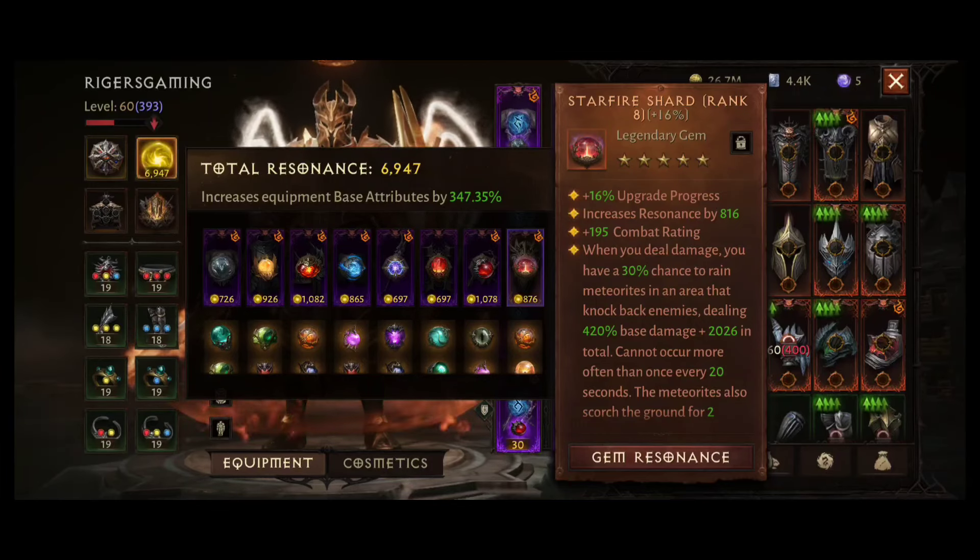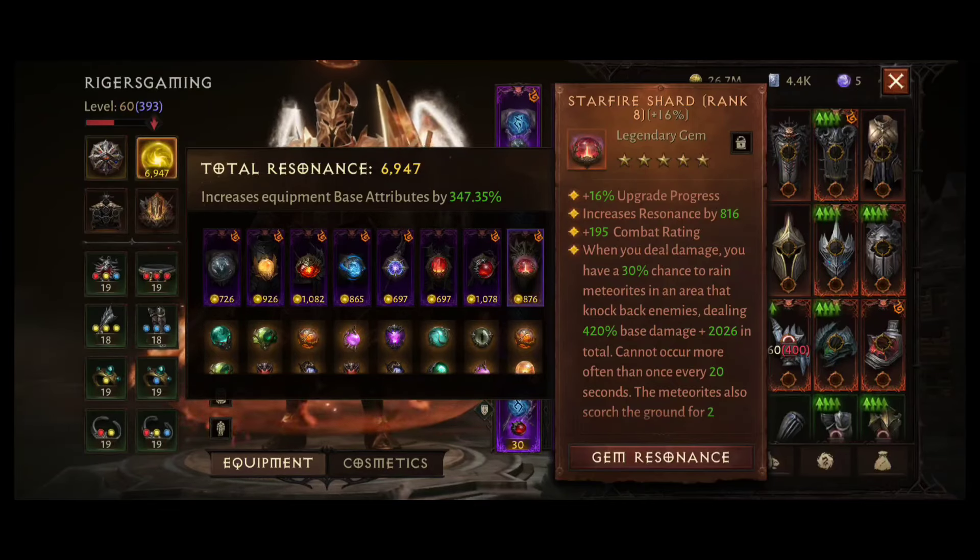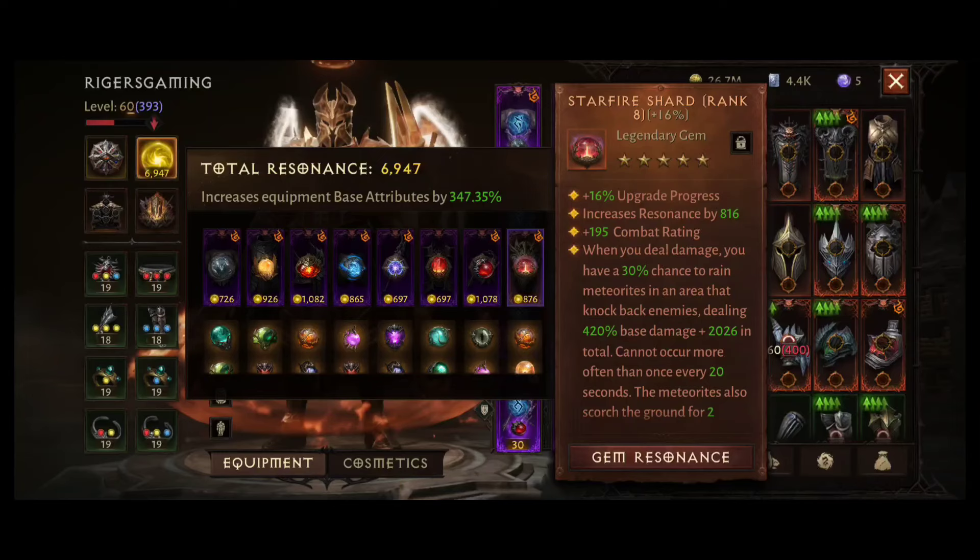But if you have a high level — ideally level 10 — Pain Clasp, and some of these less optimal gems like Hover Skull, Hellfire Fragment, or Phoenix Ashes for PvE, then use Pain Clasp here for Raids, because your damage will be much higher than from the Resonance bonuses from those gems.